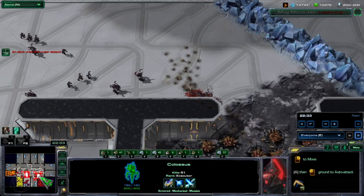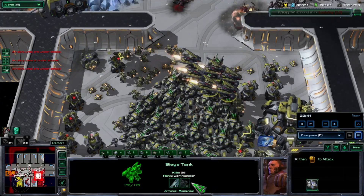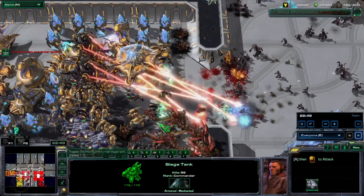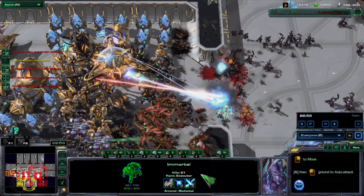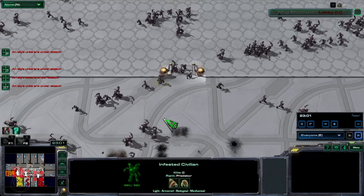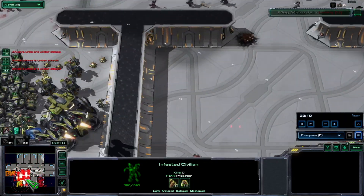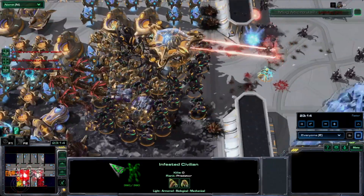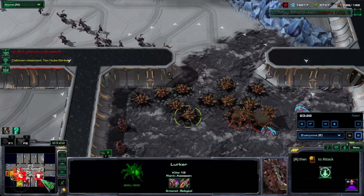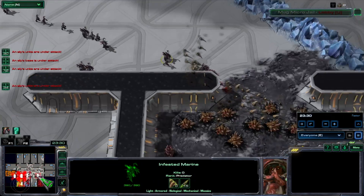This is important to be aware of because certain units deal really high damage to certain types of armor. Tanks, for example, deal 70 — just like liberators do — and immortals deal about 70 when they're fully upgraded against armored. This is a mechanic to take advantage of when deciding what unit to use to defend against zombies. With Terran, units like marauders, tanks, and liberators can be very good. For Protoss it tends to be immortals and colossi, and for Zerg it tends to be lurkers, because they do extra damage to armored — which is what zombies are considered.